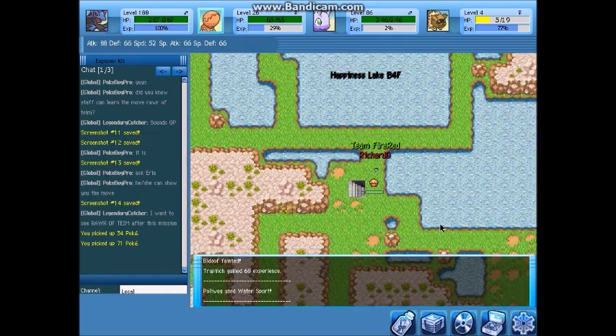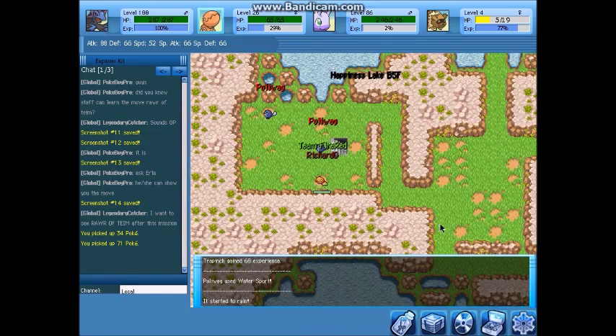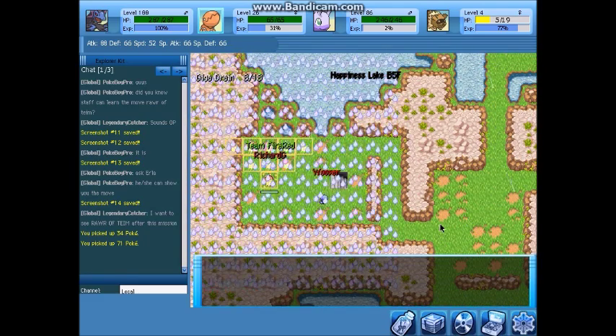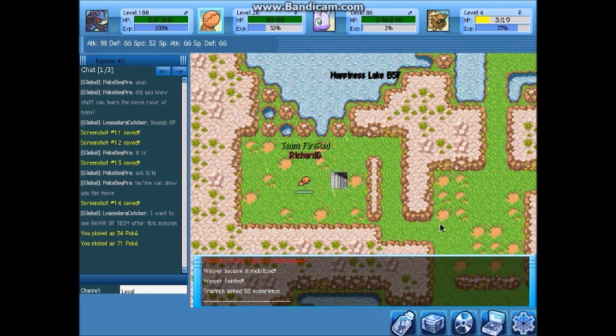Let's go down here — there's the stairs. This place can be a little tough to navigate if you can't walk on the water. Also, when it's raining, watch out for these water types as they can deal more damage.